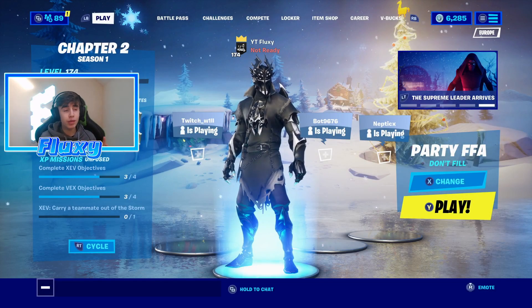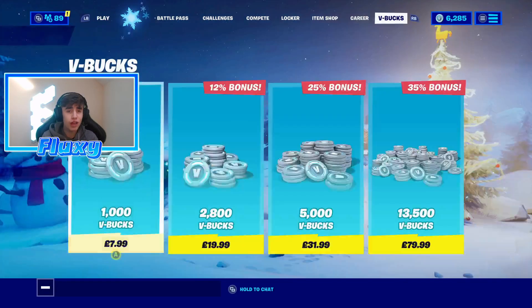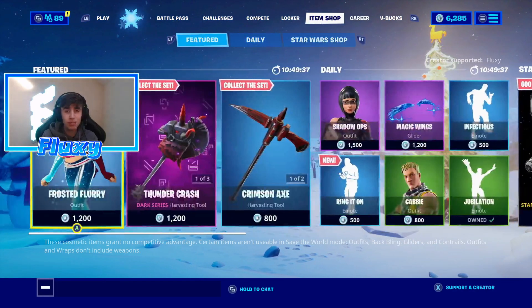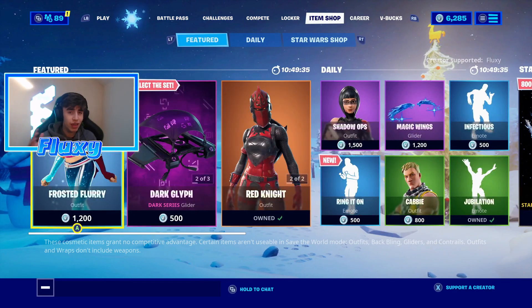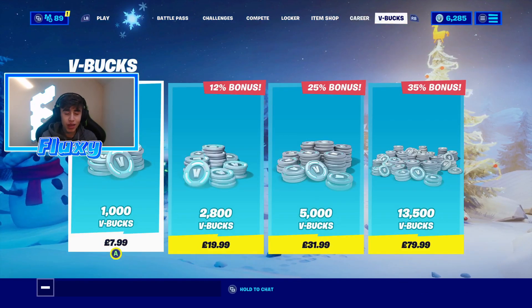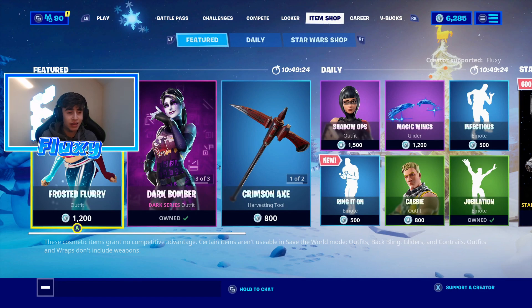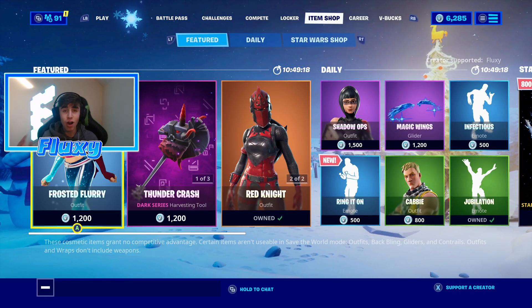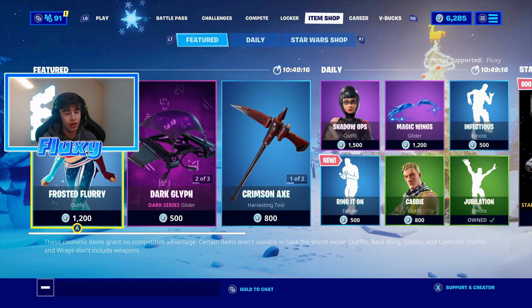So we are in the lobby right now and if we head over to the item shop you'll be able to see that the polar legends bundle isn't actually here. Basically all the bundles have moved into the item shop, and in the UK you can buy them there, but in the US it is not actually available at this time. I will show you how to get it early because there is a way.